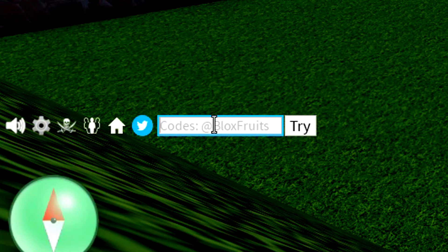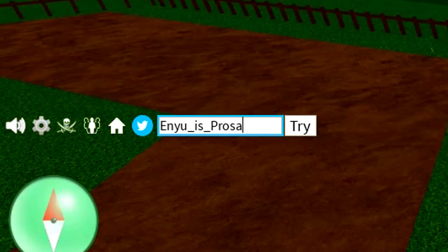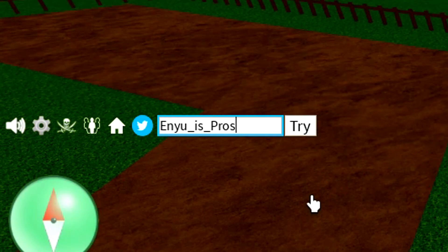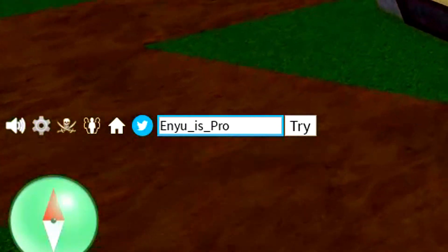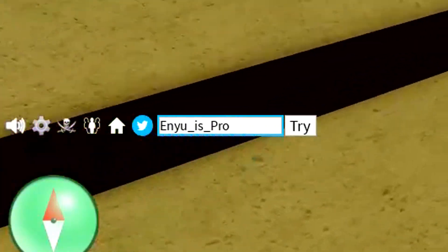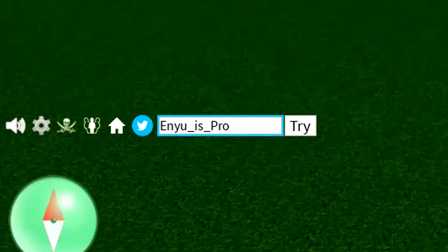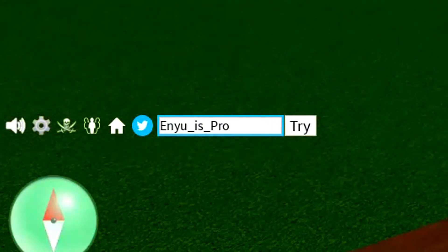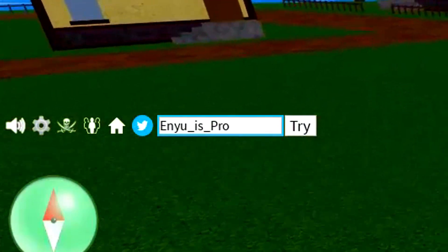As soon as we redeem the code magic buzz, we got the code enu underscore is underscore pro. You've got to make sure you redeem exactly how I put it in — if you don't redeem exactly how I put it in, it's obviously not going to work. So make sure you redeem that code exactly. We now got the code sub to there 999 — redeem that code in.